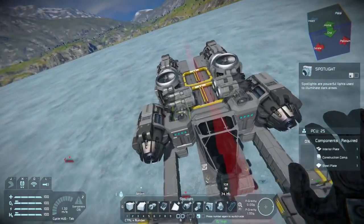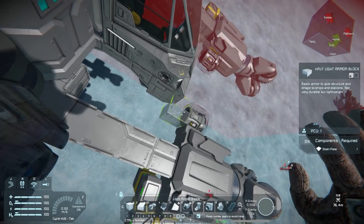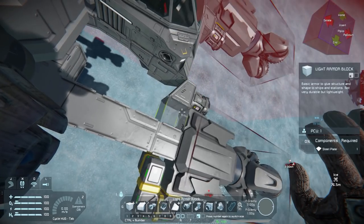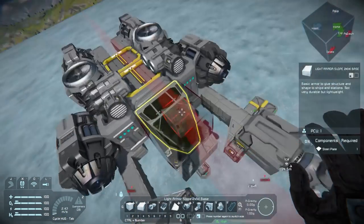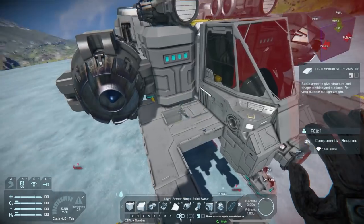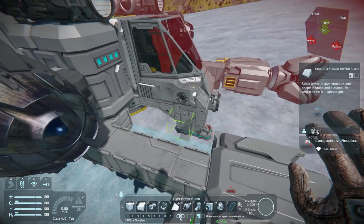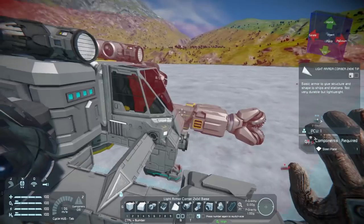We get some lights going in. I also want some crossbars probably connecting from these winglets - I'm going to call them winglets, though they're actually drill arms - from the drill arms to the main body, so they have some additional connection points because right now they are pretty vulnerable to getting lopped off.